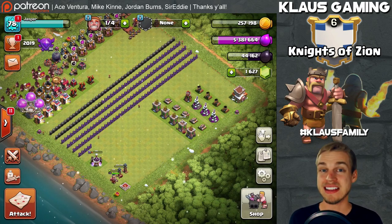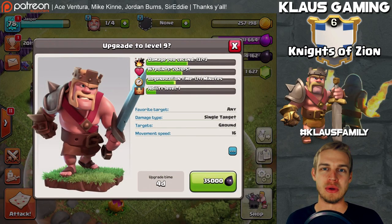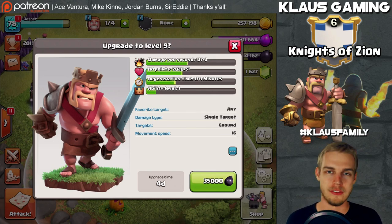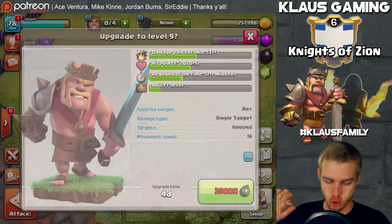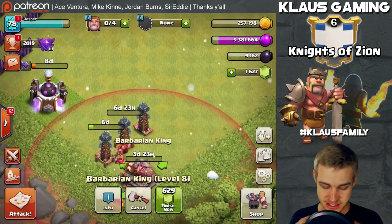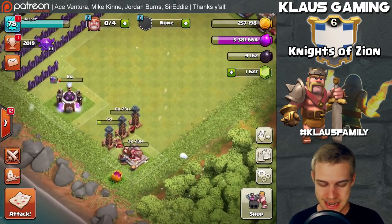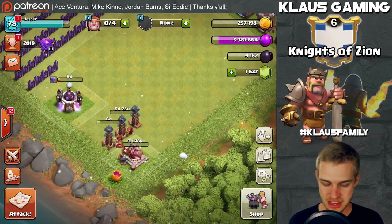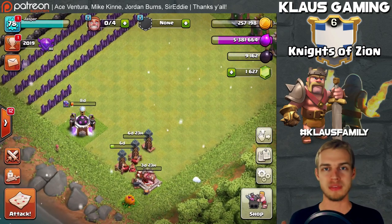The last builder is devoted entirely to dark elixir - getting the barbarian king to level 9, his second-to-last upgrade at Town Hall 8. Starting it now - 40-upgrade, missing two wars, no big deal: three, two, one, BOOM. The barbarian king is down at level 9 for four days. Hopefully by then we can farm up enough to take him to level 10 and be done with dark elixir.